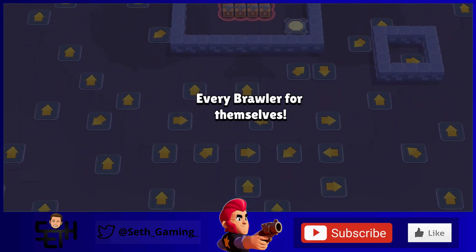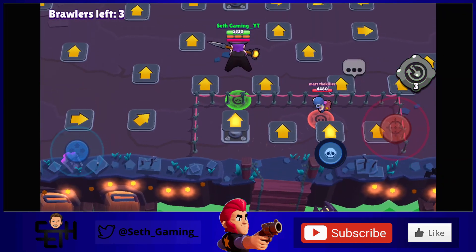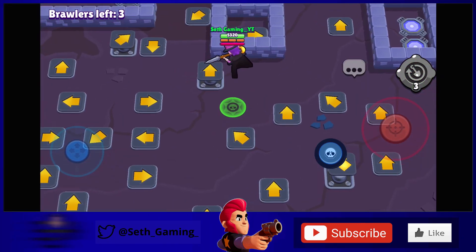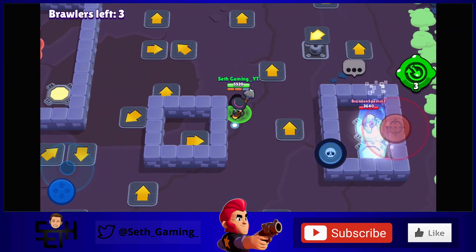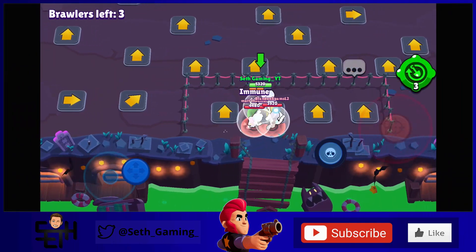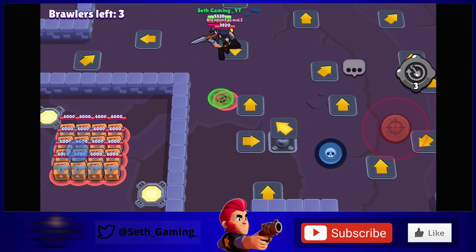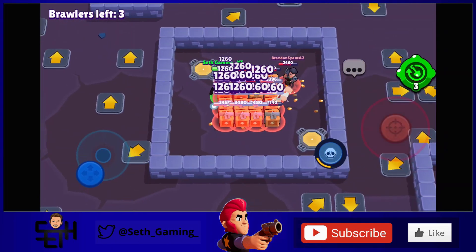My second map is similar but I call it Jump Pad Maze. You spawn next to four jump pads all facing the same direction — only one takes you down a path leading to the middle, while the other three lead you into an enclosure where you'll eventually die to the smoke. Once launched, you can't walk at all, so you'll keep bouncing from pad to pad until you reach the center or get stuck outside. It's a great map to challenge your friends and see who picks the right pad.